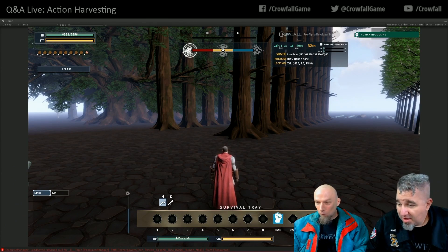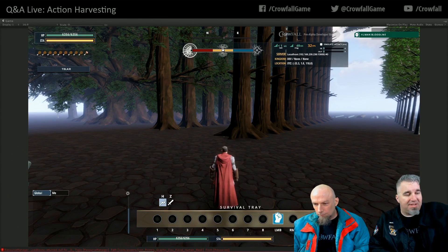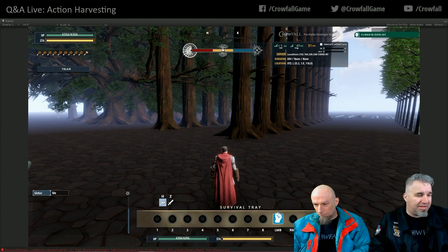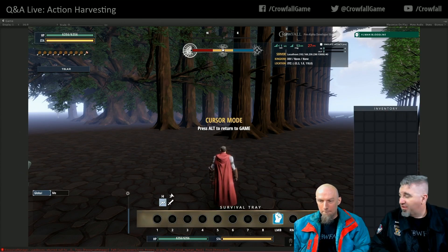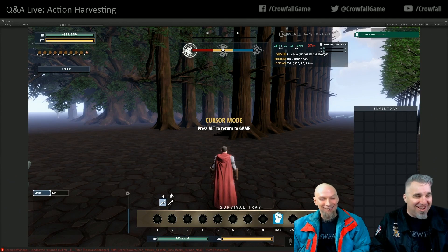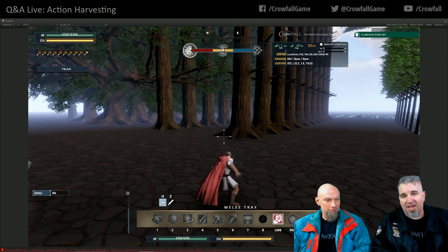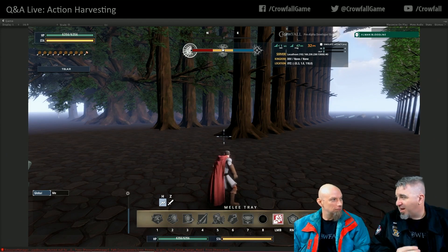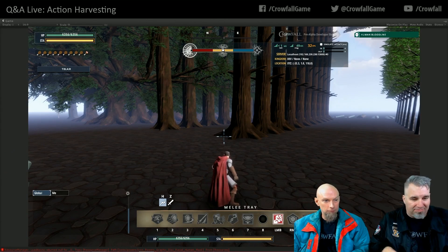If you are a druid or ranger, you can press T to go to the range tray, or press Z to go into the life tray or melee tray respectively — or you can remap it to whatever you want. Down in the UI we have indicators for which tray you're in, and there are cooldown widgets so you can't instantly spam between trays. There is a small period of time while it sets up everything.